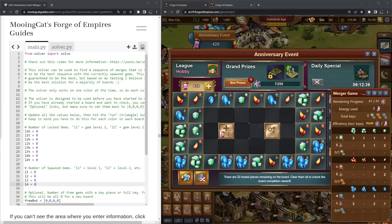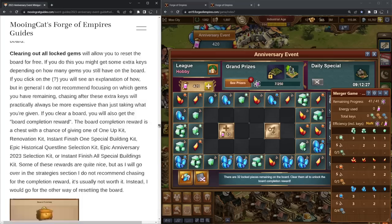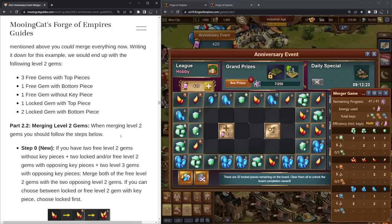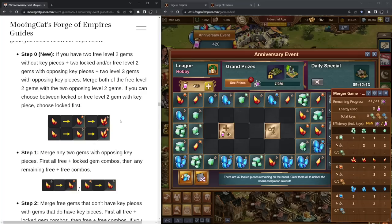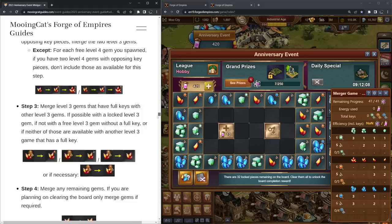Hello, my name is Mooncat and welcome to my step-by-step tutorial or playthrough of the minigame in the anniversary event. In this video I will play through two full boards. The first one I will do using the solver that I've shared in my previous videos. The second one I will do using the step-by-step guide that I've included in my written guide. I have actually updated this slightly since my video on it — I've added some screenshots to better explain each step and also added one more step, but I'll talk about that when I get there.